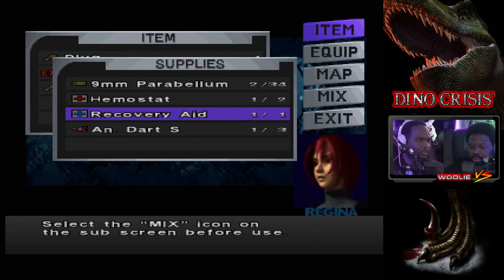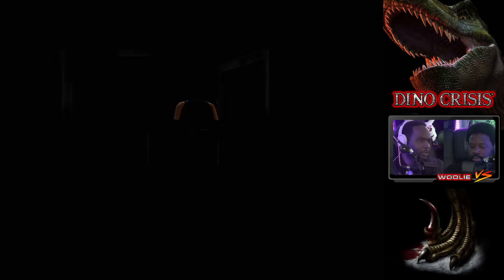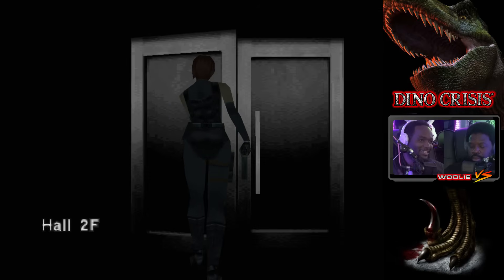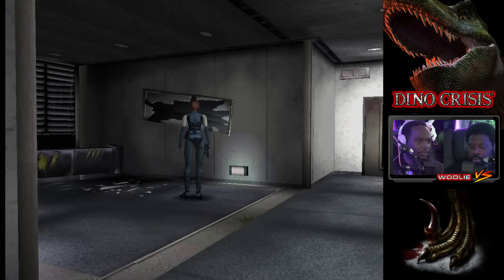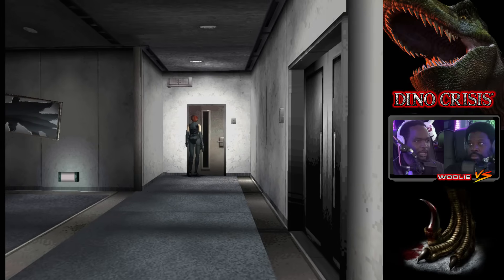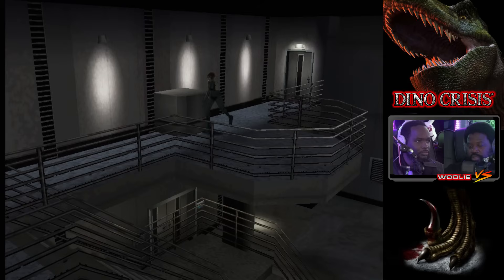I guess that's what they mean when they say this is one of the hardest classic survival horror types — zero health indicator is certainly a hard thing to do, especially if you're trying to use your items wisely. I guess it's kind of like her animation walking is supposed to tell you. They're everywhere, so you gotta rely on the animation.